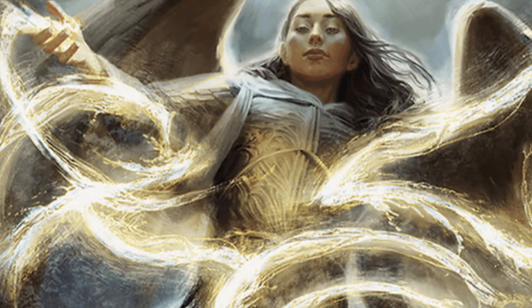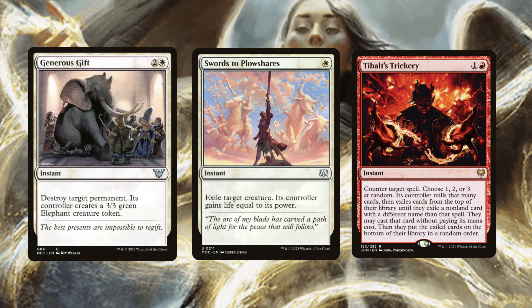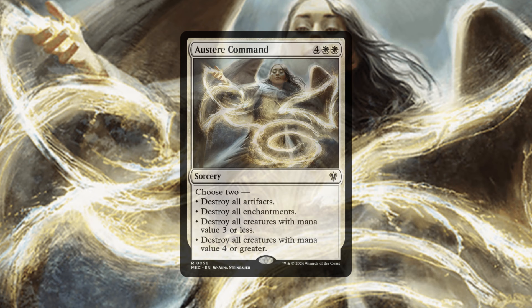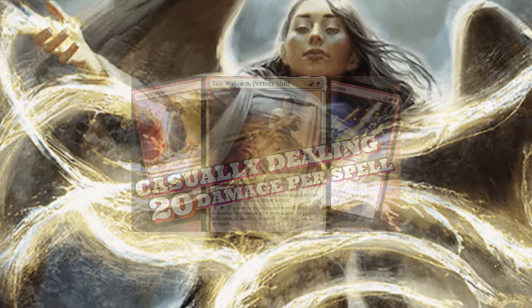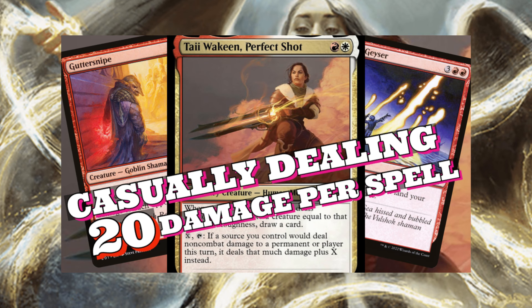We do have to eat our vegetables and put some removal in this deck. Generous Gift, Swords to Plowshares — all very efficient interaction — and Disenchant to get rid of those enchantments. Then we have Austere Command — we do already have a lot of one-sided board wipes, but Austere Command is mostly here to deal with enchantment or artifact strategies. If you guys haven't seen the storm build of this deck, go check that out — I will link it in the description and probably on screen right now. This commander is just so unique, and I couldn't decide if I wanted to take the token route or the storm route, so I decided why not both?